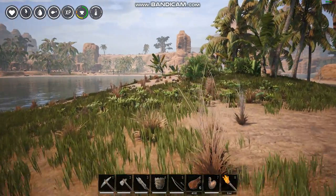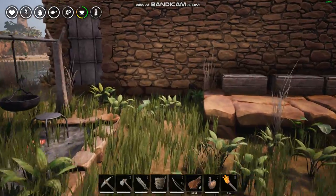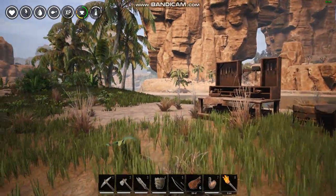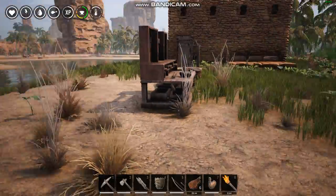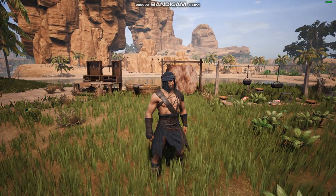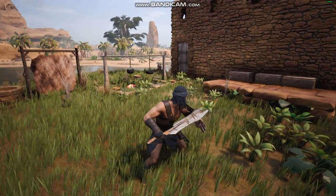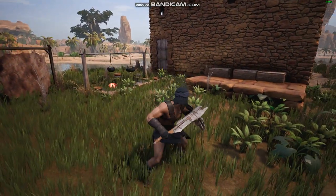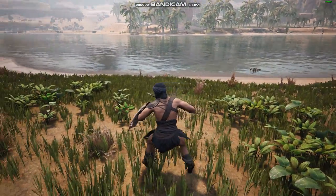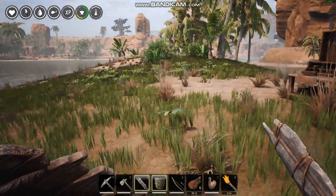Here we are in Conan Exiles. I've made a base with all the basic stuff, some stuff we didn't need. The problem with this area is that there's not a lot of resources, and I want to move up to better armor and weapons. I got some pants now, and a weapon, but just a shitty stone sword. I want something a little more steel or iron at least, so that's the plan — I've got to get the hell out of here.